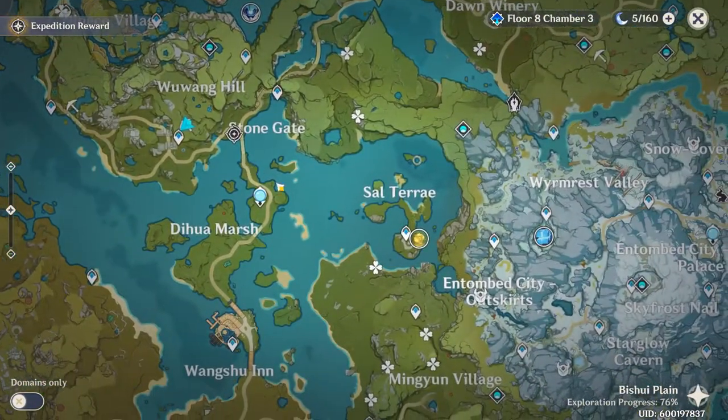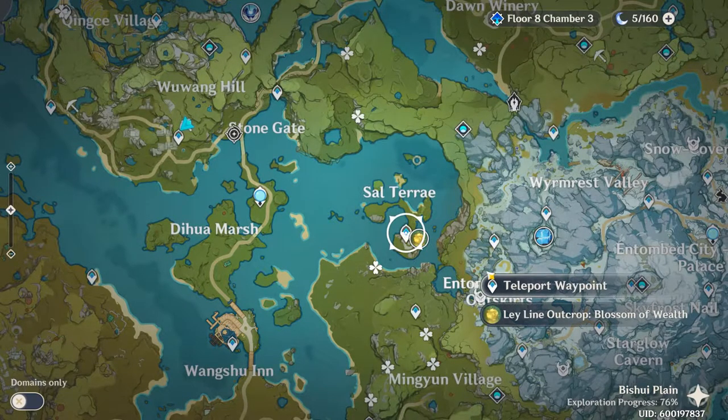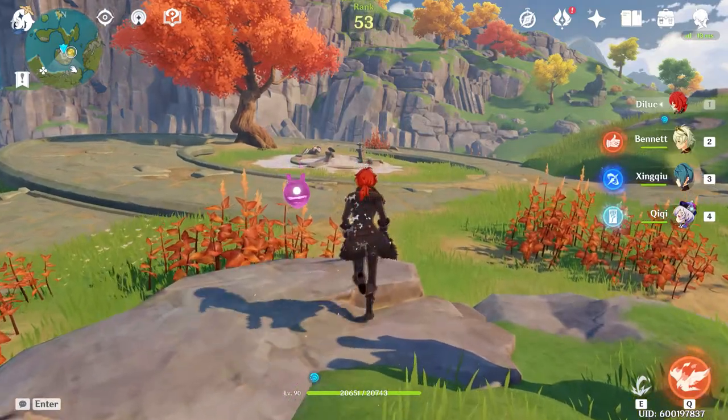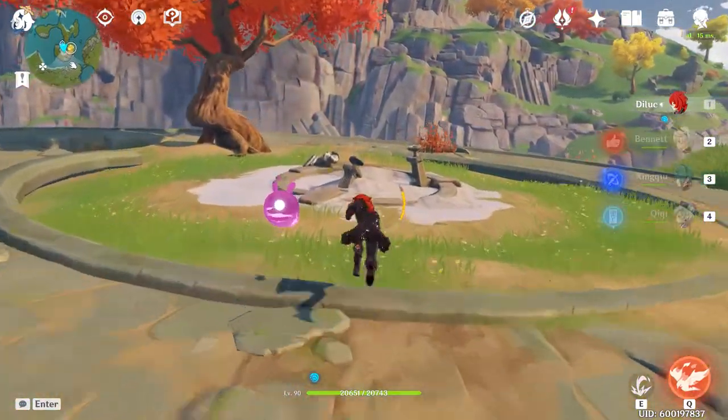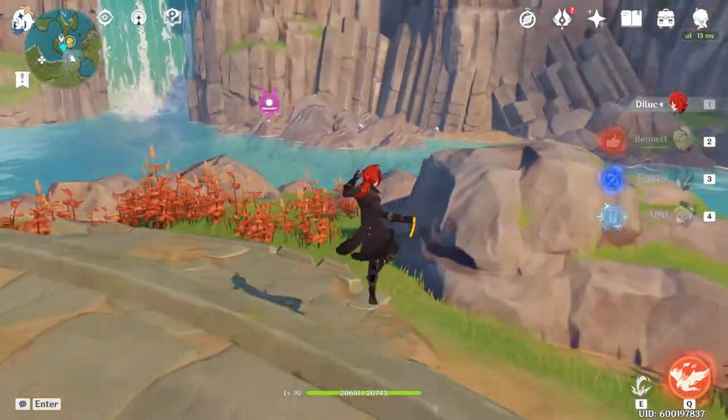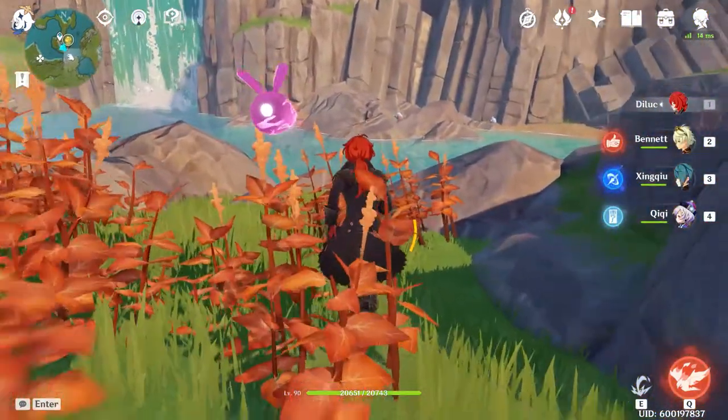Now that we're done farming over here, let's head on over to the Bishui Plains — you're gonna see that my Ley Line deposit is over there. Head over there and it'll be a quick little swim. Make sure you got enough stamina for it because I don't want you to drown on the way there. If you got a nice character it makes it easier, but it's not necessary because look how close it is, not even that far.